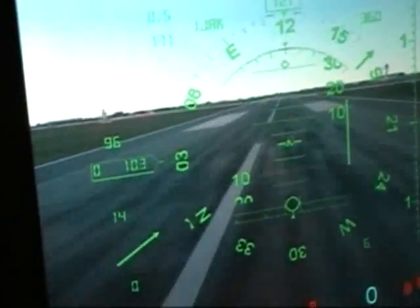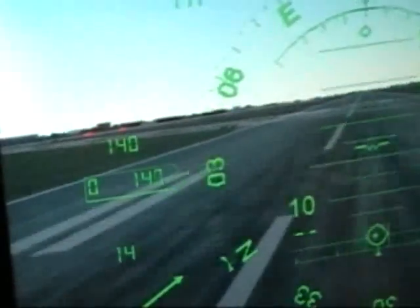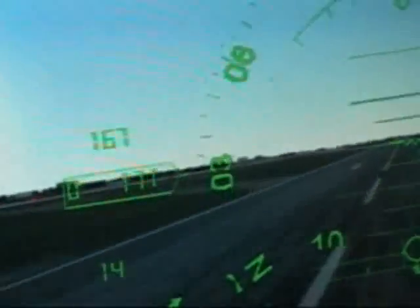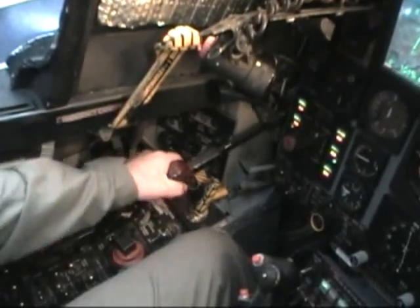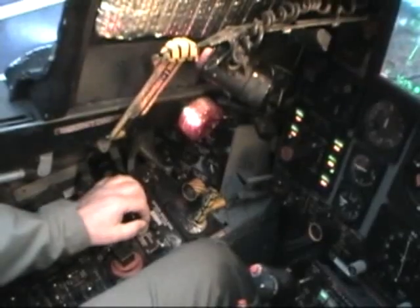The numbers inside the box on the left side of the screen is your airspeed indicator. Before reaching 250 miles an hour, you need to retract the landing gear by placing the landing gear handle in the up position.